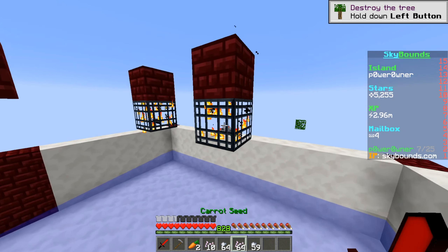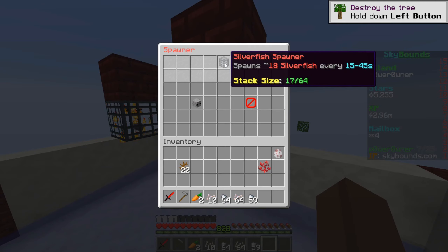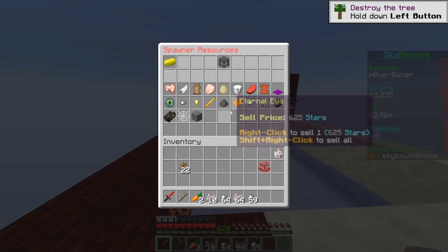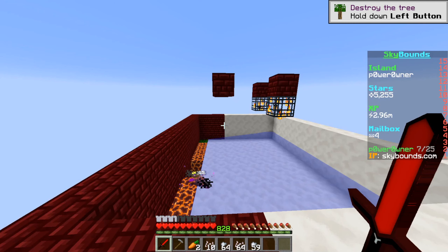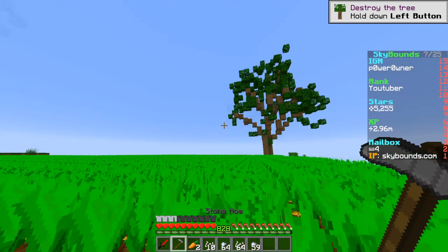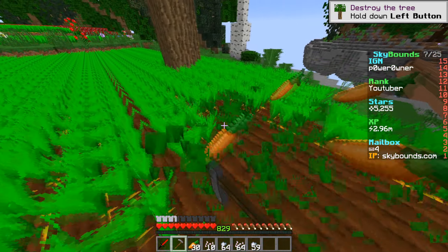We don't have that many silverfish spawners — I think 17 — so I think what we should do is purchase more of them. They're 150,000 each. We're gonna go ahead and do some carrot farming, because carrot farming is one of the best money-makers right now.